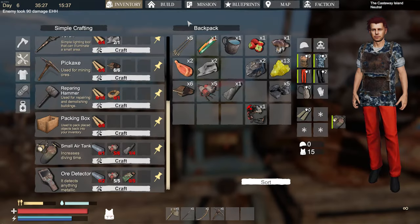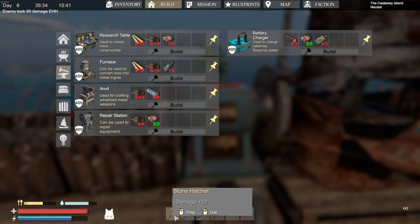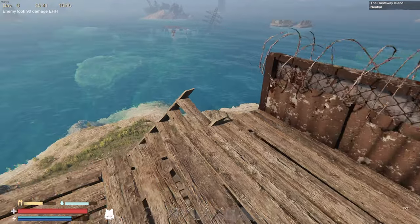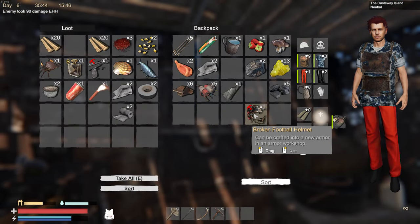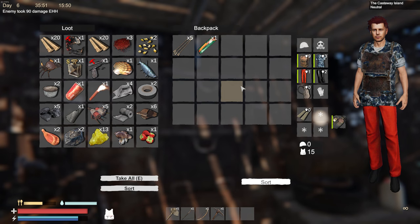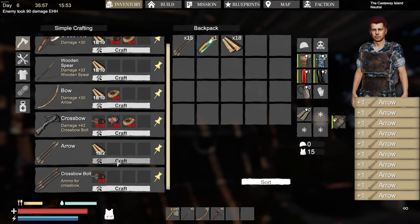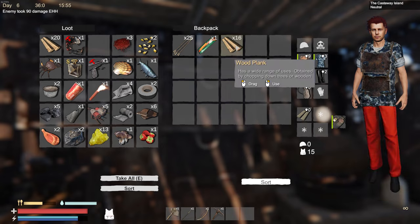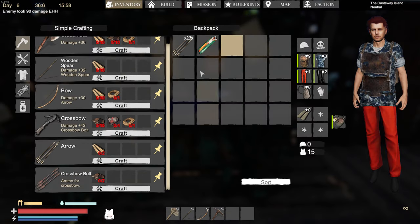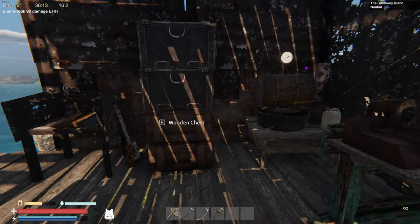I wonder what I can actually repair with it — maybe I'll figure that out later. Let me make some more arrows — a stack of 25 should do it for now. What was the other thing I researched? A research table and anvil — useful for crafting advanced stuff. I need another iron ingot and a bunch of scrap for that.